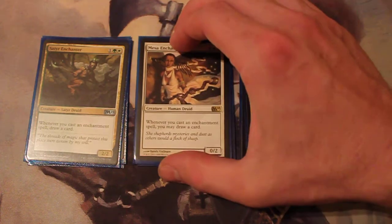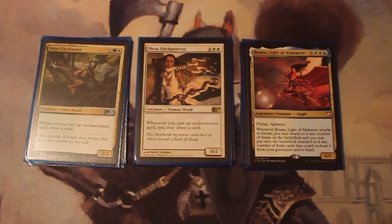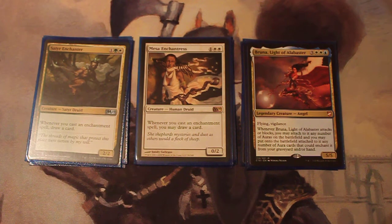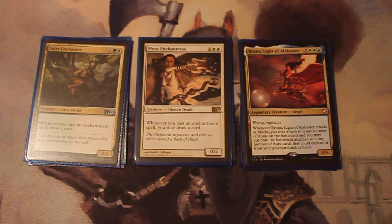Satyr Enchantress and Mesa Enchantress will draw you cards when you cast enchantments. And Bruna is a great late-game card — Flying and Vigilance. Whenever it attacks or blocks, you may attach to it any number of Auras on the battlefield, and any number of Auras that could enchant it from your graveyard or hand. So if it's late in the game and your bin is filled up, that's going to be a good way to protect yourself, especially with the Vigilance built in.